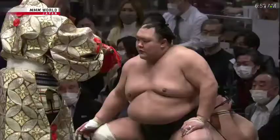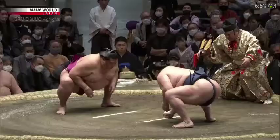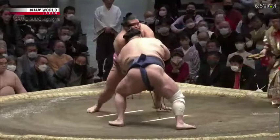Mitake Umi, in his quest to become an Ozeki, suffers his first loss of the tournament. That recent winning history was shown there by Hokuto Fuji — excellent control out of the tachi-ai. He used the Otsuke from the left, Hazo Oshii from the right.